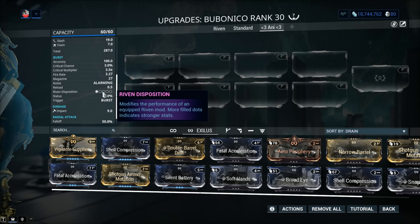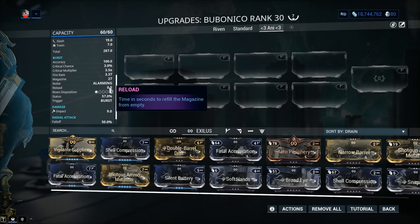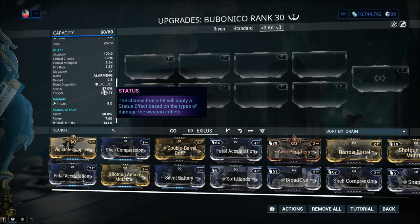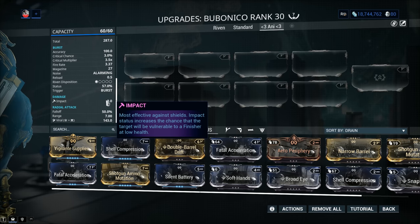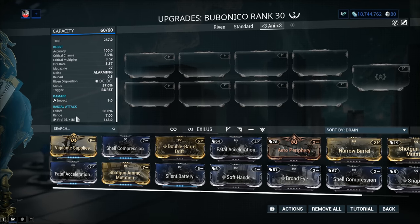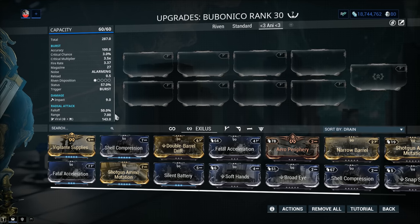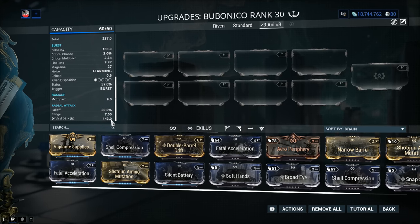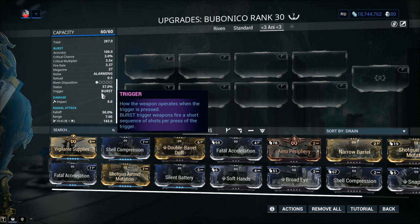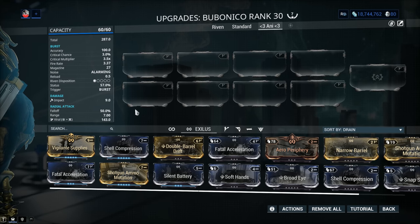For the burst mode — never mind the accuracy, and the crit we talked about. Same reload as before. Status chance: sky high at 57%. It does need it, considering how the secondary fire works. The impact represents the grenade physically making contact, but the main damage is the explosion with 50% falloff, 7-meter range, and 143 viral damage by default. So they made it pretty easy: pepper them with grenades, apply viral, then come in with slash and nuke them. It's basically a built-in Hunter Munitions experience without Hunter Munitions.